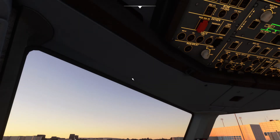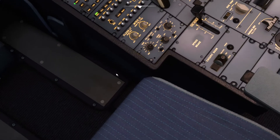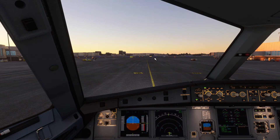We've got both engines running and we've got the taxi lights on, indicating we're ready for taxi. Now we're just going to get going. The first thing you want to do is turn your parking brake off — as you can see, it's in the off position right here. Parking brake off. You can just apply small increments of power for the aircraft to get going.